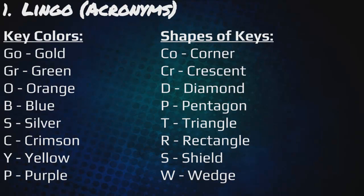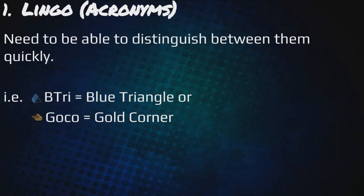Starting off on lingo, which covers acronyms. You have the key colors: gold, green, orange, blue, silver, crimson, yellow, purple. And then you have the shapes of keys: corner, crescent, diamond, pentagon, triangle, rectangle, shield, wedge. You need to be able to distinguish between them quickly. For example, btri equals blue triangle, or goko equals gold corner.